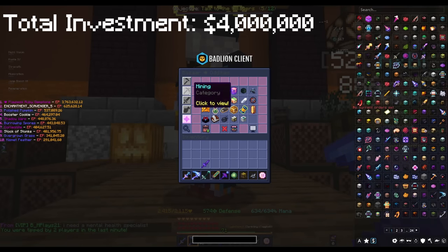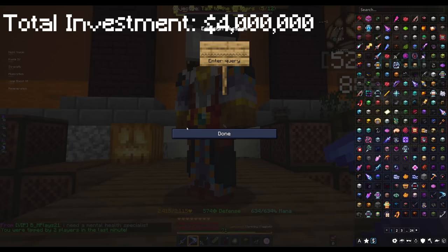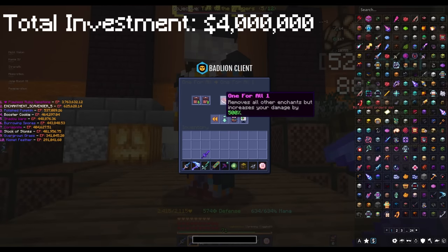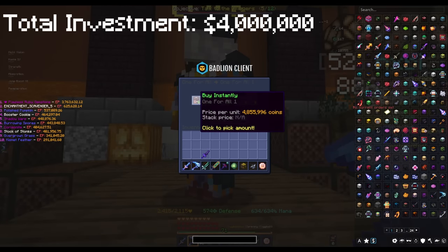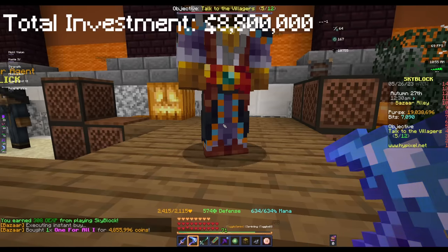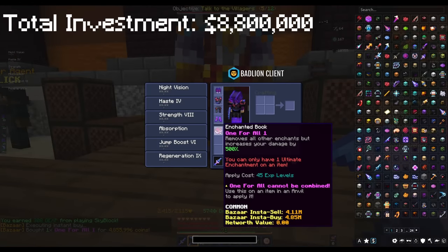We're going to go for the One for All enchant because it's super easy and kind of cheap. I know 4 mil isn't super cheap, but it makes it so convenient — you only have to apply one enchant. So for 4.8 mil we now have the One for All enchant.